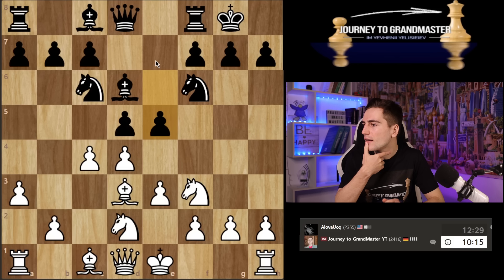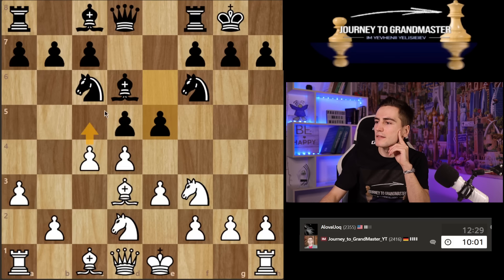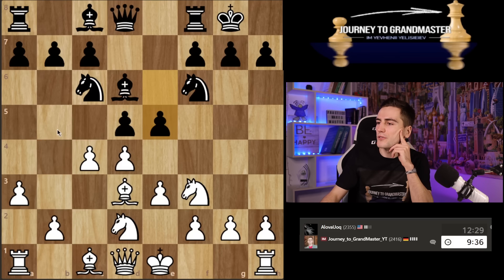He plays e5 immediately. I wanted to play c5, but I also have cxd and knight c4 variation. I somehow underestimated that after c5, he can just go bishop e7 and after taking, knight d7 or knight g4, attacking both pieces. I wanted to play b4, takes, and then bishop b2, making my bishop strong. But he's attacking my bishop and I need to waste a tempo to go back.